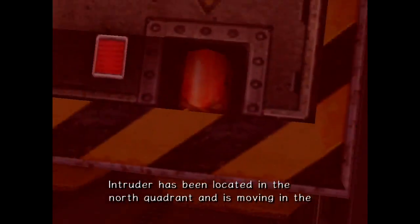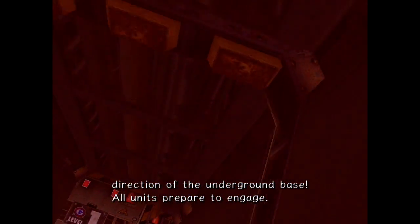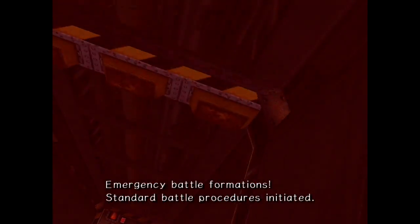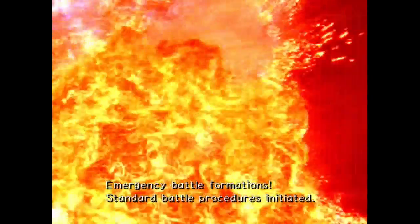Intruder alert. Intruder alert. Security breach at gate 3. Intruder has been located in the north quadrant and is moving in the direction of the underground base. All units prepare to engage. Emergency battle formations. Standard battle procedures initiated.